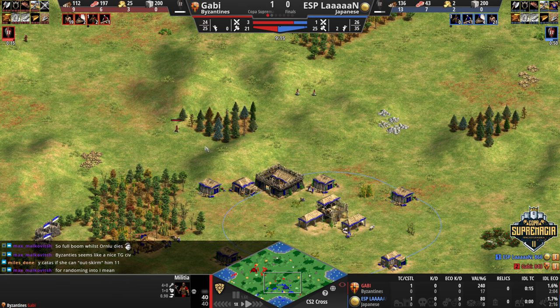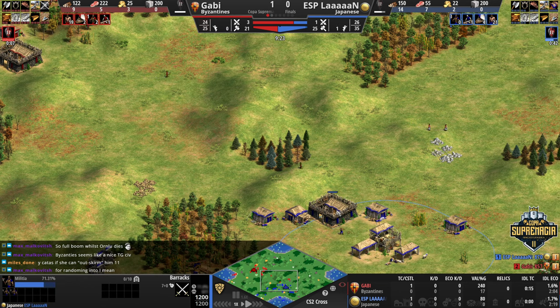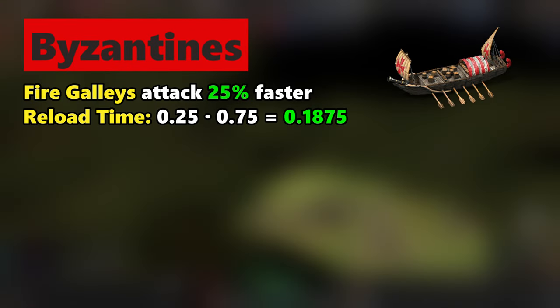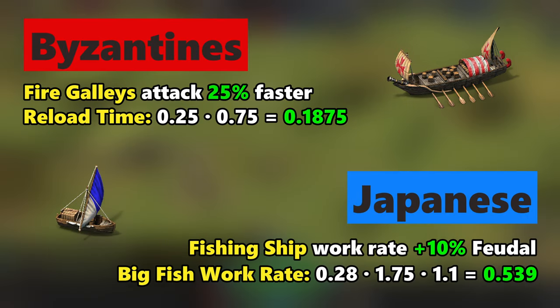Lan is behind 1-0 as the next game gets going on Cross. It's Byzantines vs Japanese, so Gabi as the Byzantines wants to use her faster-firing fire galleys to disrupt Lan's more efficiently fishing ships.